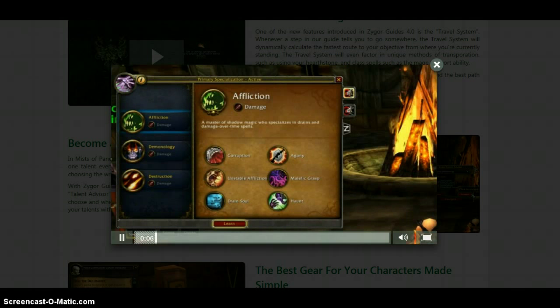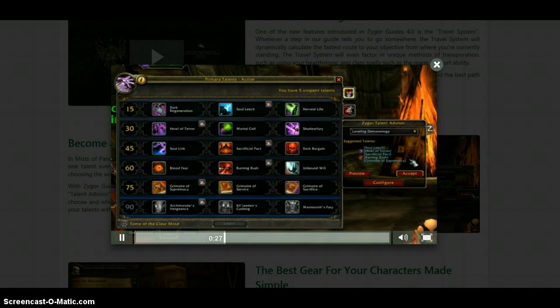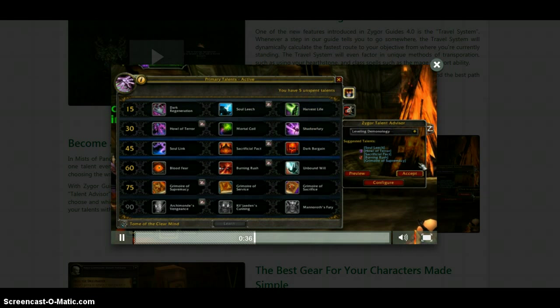When you pull up the Talent panel, you'll see the Zygor Talent Advisor button on the right side. This should be familiar if you've used this feature in the past. Clicking this will open up the configuration panel. Here, you can choose which spec you'd like to use. Zygor's recommended spec for leveling will be labeled in the list, but you can choose any spec you like. Once you've made your selection, hit Accept and you'll be taken to the Talent tab. The Talent Advisor will place small icons over the talent you should learn. You can manually learn them one at a time, or hit Accept on the config panel to learn them all at once.